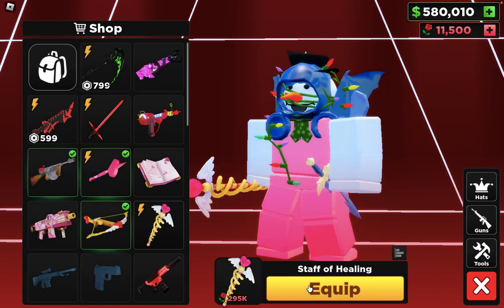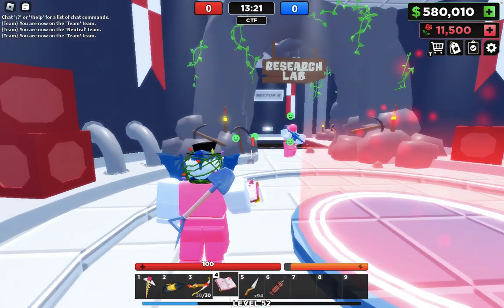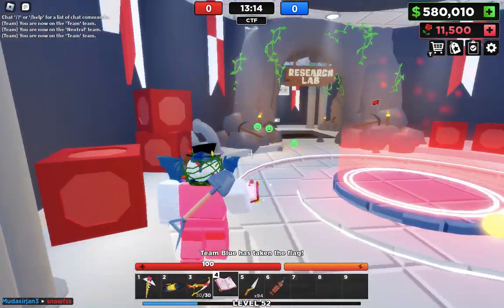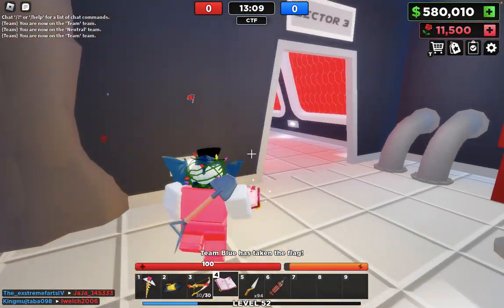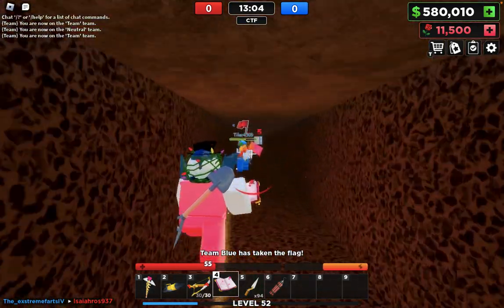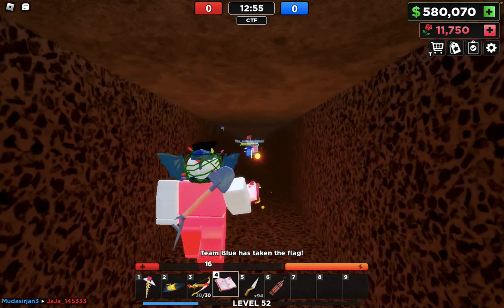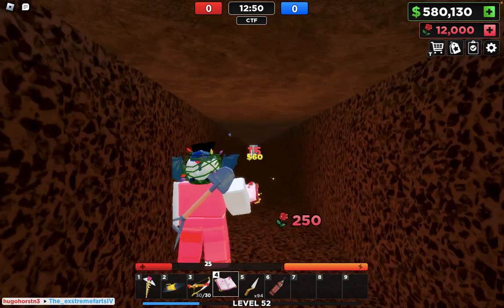Now we have the Cupid's Crossbow, Staff of Healing, and Enchanted Spell Book. The Enchanted Spell Book is like this — this is its fire rate, so it shoots like this, and if I point here I can do that and walk away and they'll get shot in that place. It does 15 damage and sets them on fire, so it is pretty good. I'll use it on this kid — see, I just killed them from all the way over here.